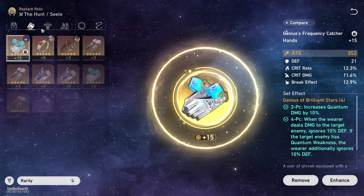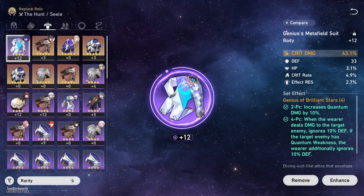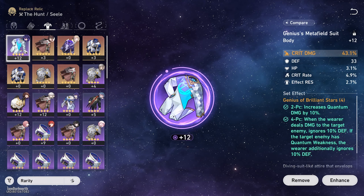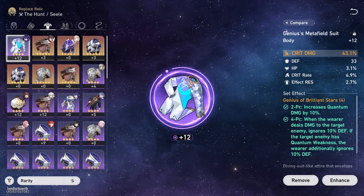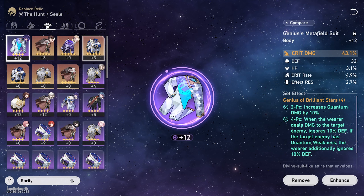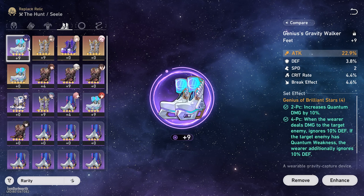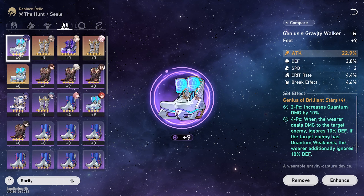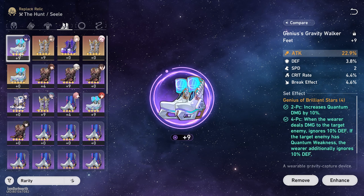So now let's talk about the main stats. These two are fixed. For the body, you want to go for crit damage or crit rate, depending on what you need. If you already have 50% crit rate or more, you can go for crit damage — like me. Or if you don't have enough crit rate, you can go for a crit rate body piece. For the feet, you want to go for attack percent. You don't really need to go speed main stat on Seelie because her base speed is really high and her skill also gives herself a speed buff.